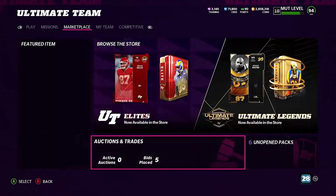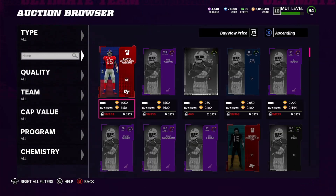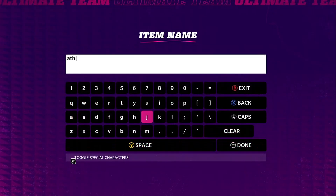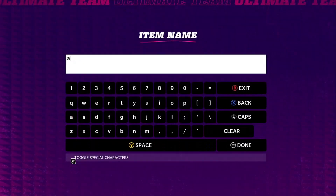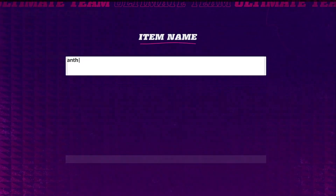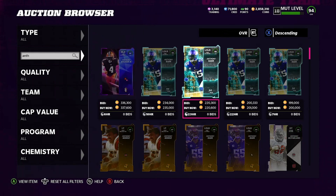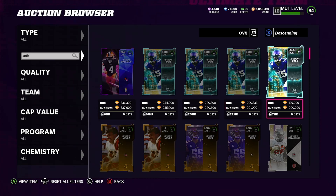Let's come back over here to the auction house and check the price of Anthony Barr. So we come over here and search Anthony Barr — I spelled that wrong. It's A-N-T-H. All right, that looks like Anthony right there. You can see here: 200,000 coins. Guys, you also get back about 30K training when you complete the set. So if you're able to buy for 180K total, and he sells for 200K coins, you're basically breaking even while also getting 30K training coins at the absolute low.